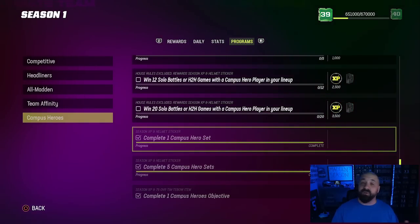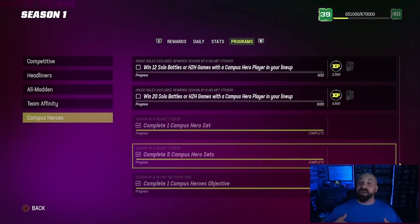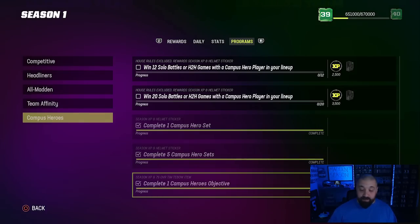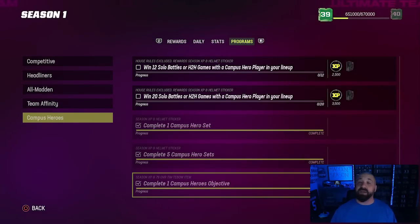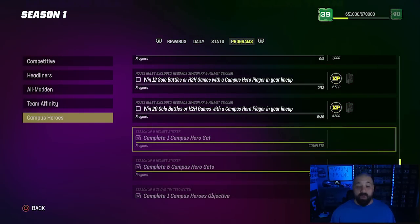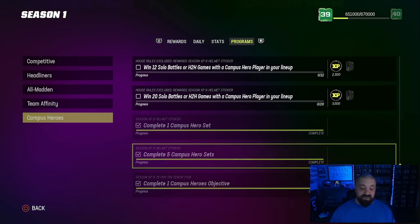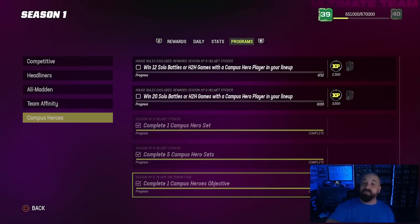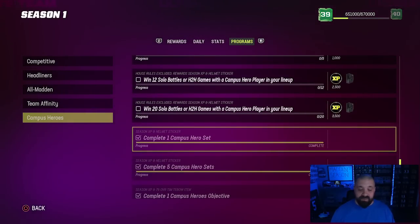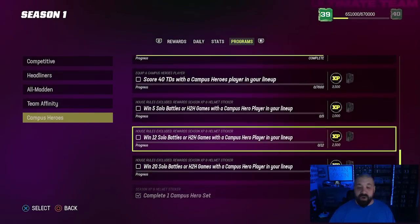Completing one objective for me was simply completing one Campus Hero set — the glitch set I showed you. Even if it's fixed by the time you're watching, that's probably still the cheapest set to complete. You want to complete it five times because that knocks out the 'complete one Campus Hero objective' mission and gives you your 79 Tebow, but it also gives you your first sticker. I counted eight stickers needed to go from a 79 to an 87 overall. Completing the set once gave me two stickers.